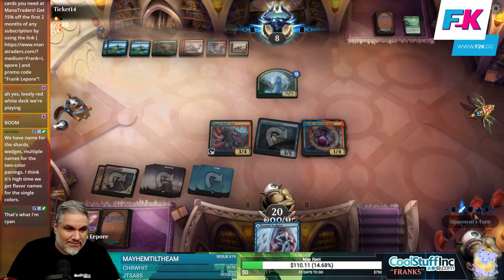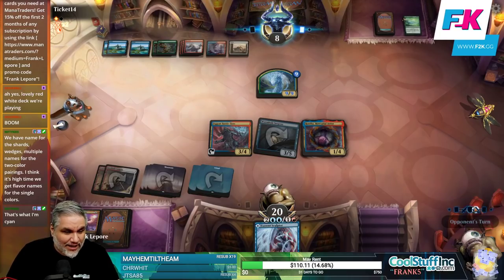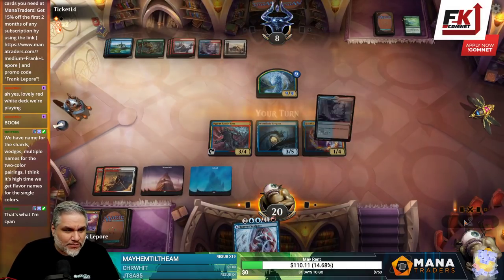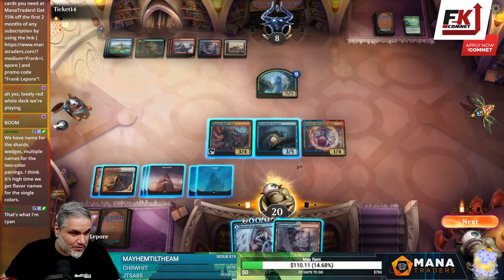We're just taking nine here, right? I don't foresee chump blocking being necessary just yet when we're at 20. Any target creature or planeswalker — oh, we didn't scry. Oh, I'm so stupid.